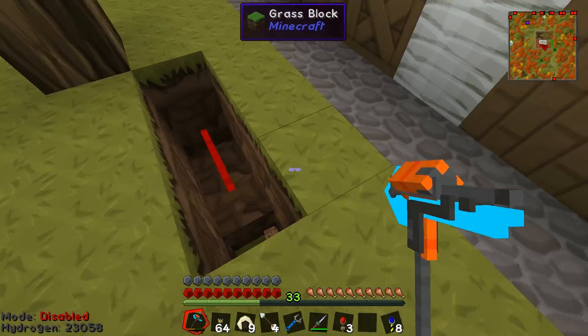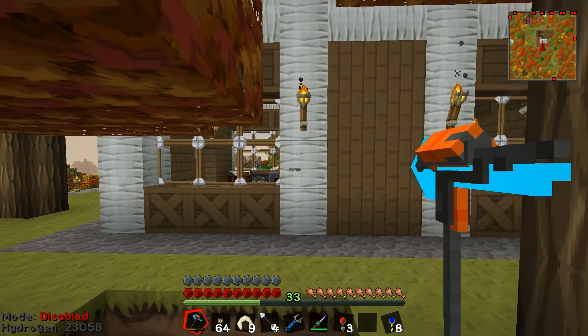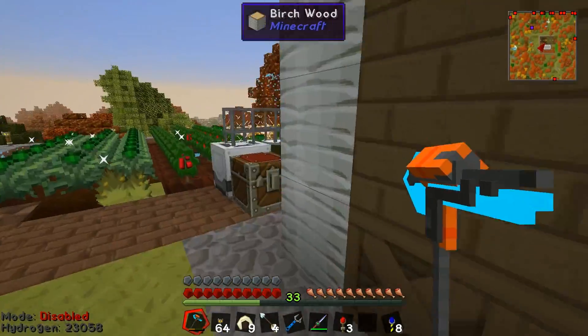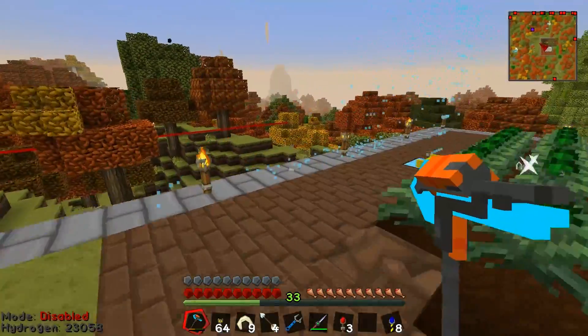Now the problem is that this reaches out to right here — this is where the edge of the platform is going to stop — which means I'm going to have to tear down this building. And in addition to that, it means I'm going to have to relocate all of my machines, and it also means I'm going to need to deconstruct my magic farm here, in addition to everything else.